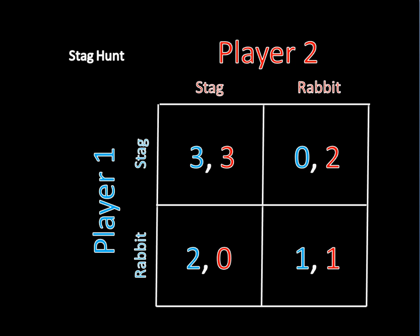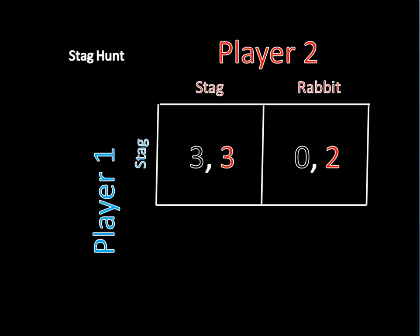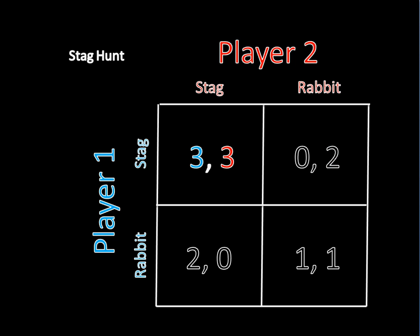To try to find a Nash Equilibrium, we have to take an outcome and check to see if any of the players would like to change their strategy given what the other one is doing. We'll start by looking at the stag-stag outcome. Should anyone change their strategy here? Well, we already saw player one wouldn't want to deviate, as hunting a stag is his best response to player two hunting a stag. If player two is hunting a stag, player one can hunt a stag and get three pieces of meat. But if he chooses to deviate and go to rabbit, he'll only get two out of the deal, which means he much prefers going to get the stag. Now we check on player two, and as you can see, this is the same thing — she would want to hunt a stag given that player one will be hunting a stag with her. So stag-stag is a Nash Equilibrium.